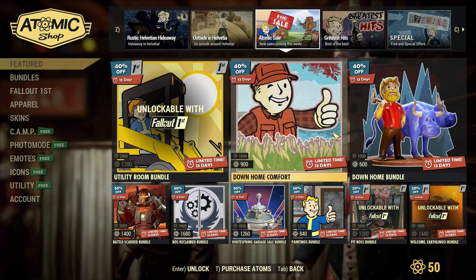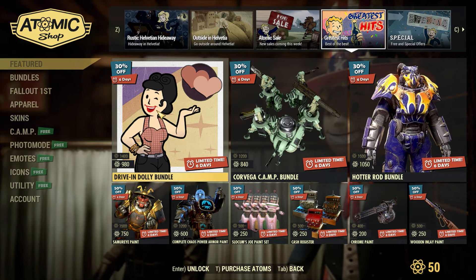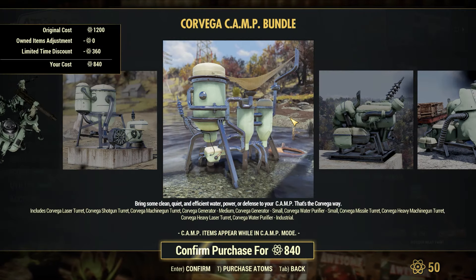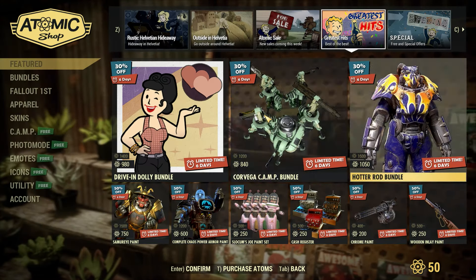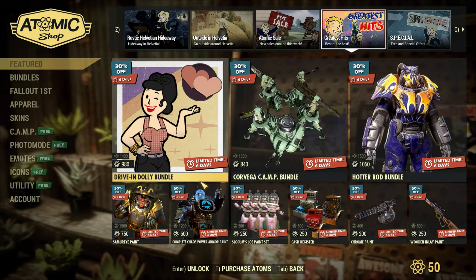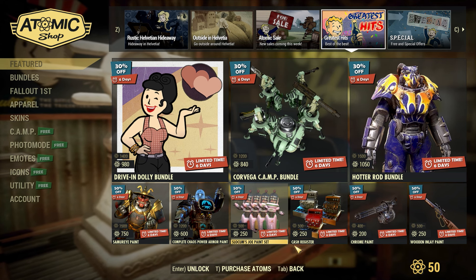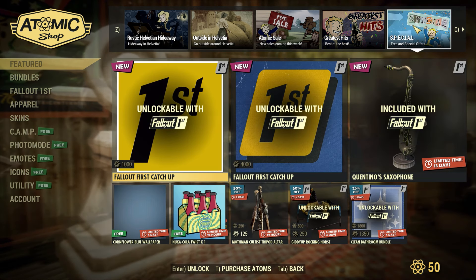Over on the Atomic Sale, I believe this is all the same as last week. On the Greatest Hits page we have the Drive and Dolly Bundle, the Core Bag of Camp Bundle, and the Hot Rodder Bundle — a really old one. Going down we also have the Samurai Paint, which I really like for power armor, the Complete Chaos Power Armor Paint, the Slocum's Joe Paint Set, some cash registers, the Chrome Paint, and the Wooden Inlay Paint.